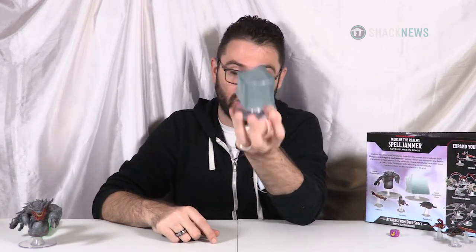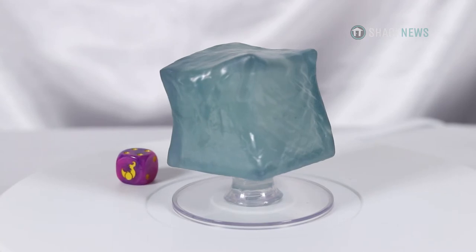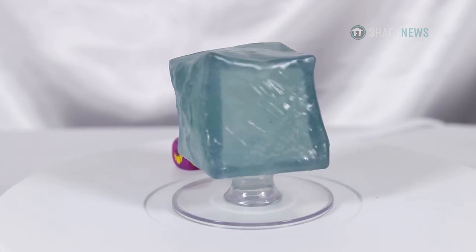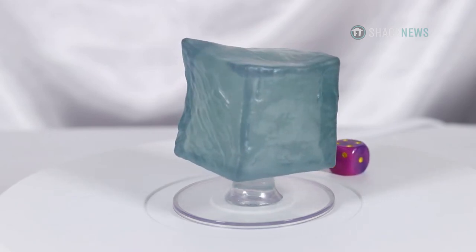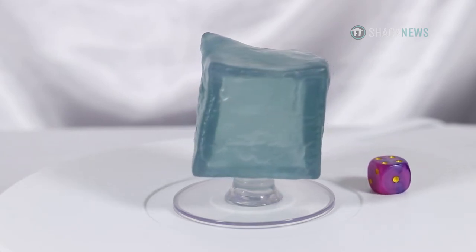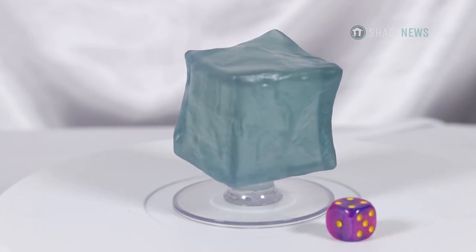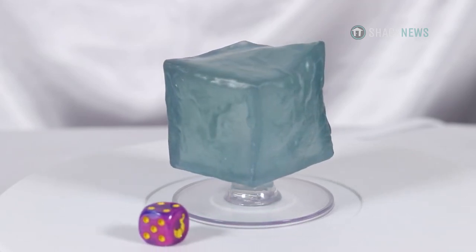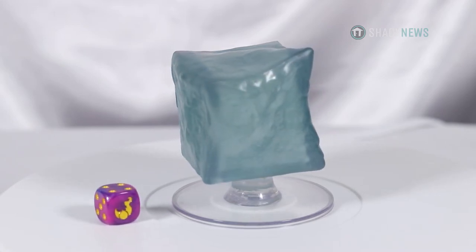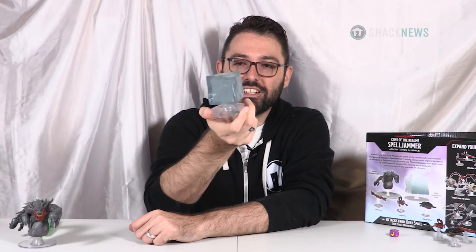Then we have a giant gelatinous cube — not any gelatinous cube, but at one to 600 scale this is a huge gelatinous cube. Don't touch it — you will get sucked in, you will die, and you will get angry. People know what gelatinous cubes are — they're nasty, slow things. There are different versions: poison, ice, that kind of stuff. There's nothing inside of it, which is probably a good call. You can also use this on your tabletop scale if you want a gelatinous cube — it works in Spelljammers, Forgotten Realms, wherever. D&D's only limit is your imagination.